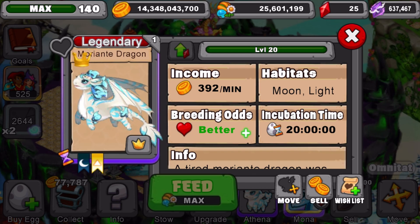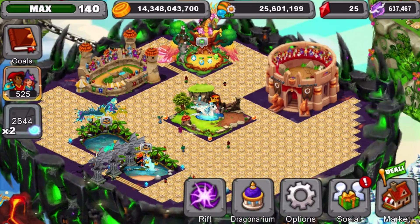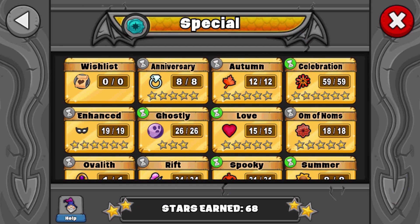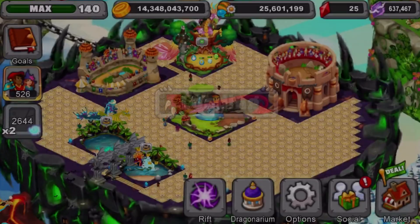That means I'm only missing one more dragon in Dragonville, which is awesome now that we got Moriante. The only dragon I'm missing is Clairvoyant, which I cannot get from breeding co-op because it's not available for breeding co-op. I have to wait for it to come back or when it returns as a limited-time dragon, so that's the plan.